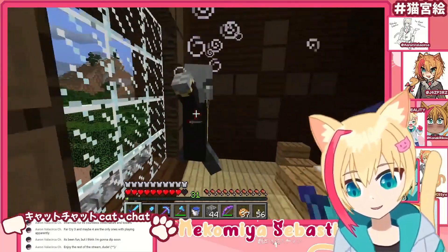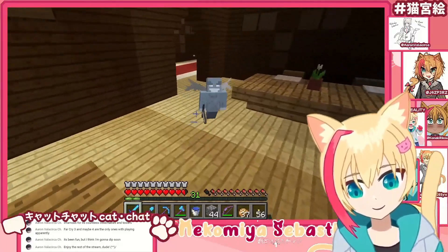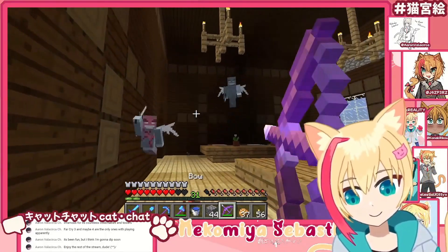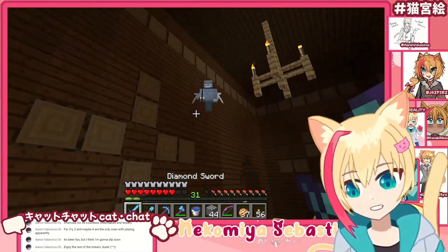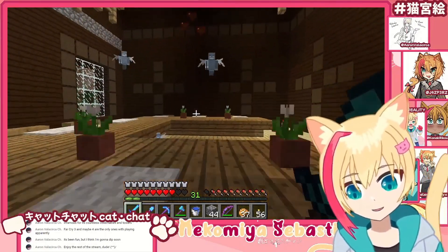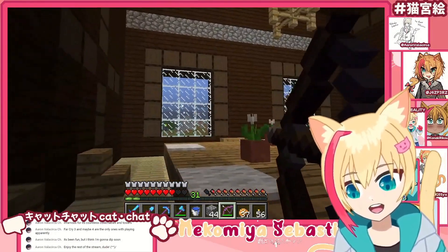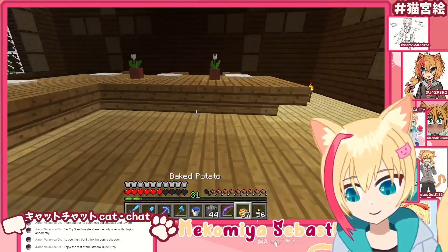What are those? Vex? Is that what those are? They dropped something — an undying totem. That would be good to have. They're freaking annoying. Screw you, jerks. Get out of here. Screw you, jerks. Get out of here. What are you doing? Oh my gosh. Stupid things. Stupid fairy things. Why are you going through the wall? What is this? They're just stupid things.